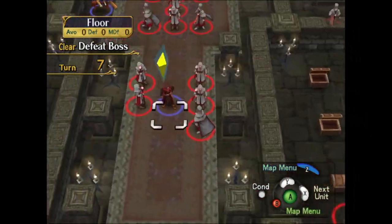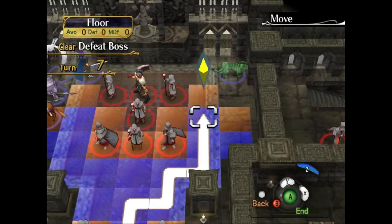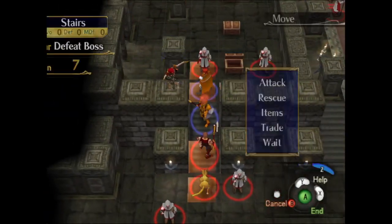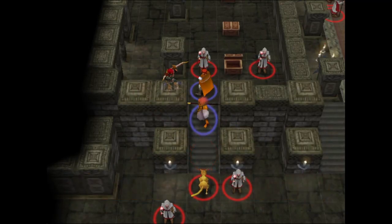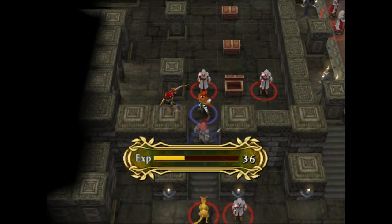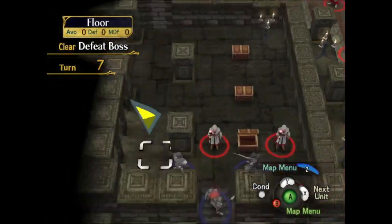My turn begins in earnest. Close, but no cigar — this is going to be yet another turn. I'm going to have to wait on being able to steal that Physic, which is fine. It's only turn seven, really not that big a deal. I'll heal up Devdan. I do still have two chests to get as well. I'll shove you in order to go get those two chests.